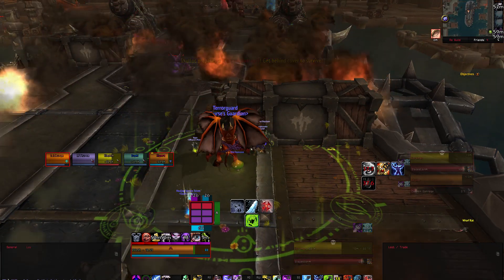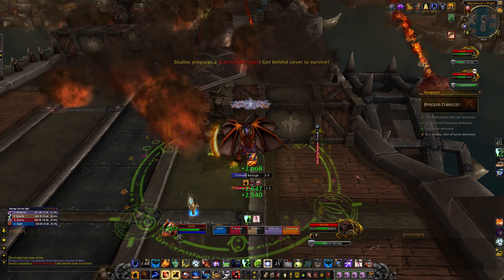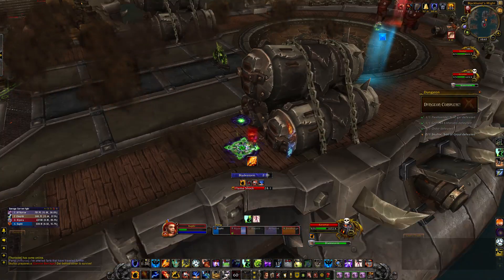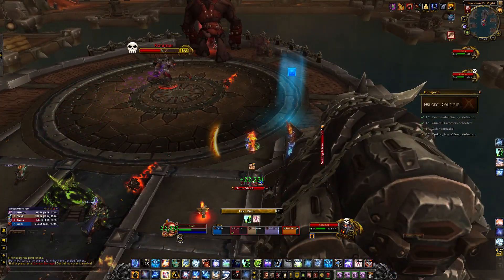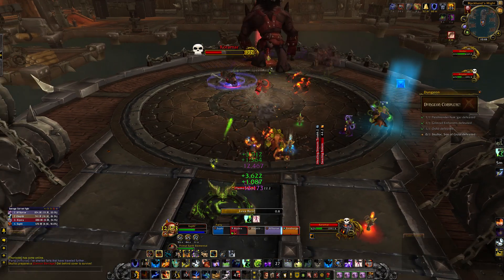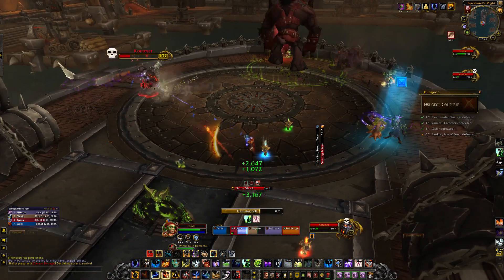Skullok will eventually knock you back to the middle of the ship and begin to cast Cannon Barrage. You will quickly need to take cover behind the barriers to avoid the devastating amount of damage, and you will need to work your way back to Skullok during the downtime between the barrages. Do not linger near the rear of the ship. After the first cannon barrage there will be fire that shoots out from just behind where you landed, and this effect reaches further out after each wave of cannon barrage. Skullok will stop firing once someone reaches melee range of him, but be careful - the threat table has reset, so if it's not the tank who gets there first, the player with threat on Skullok will need to pop cooldowns until the tank can taunt him.